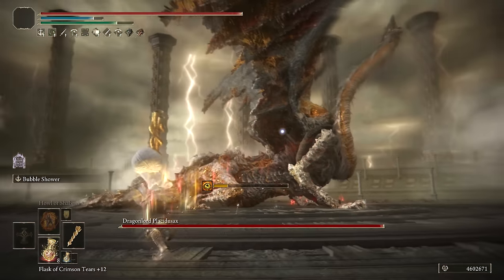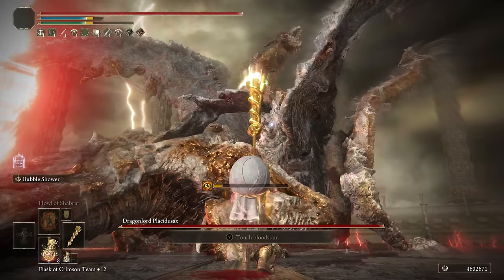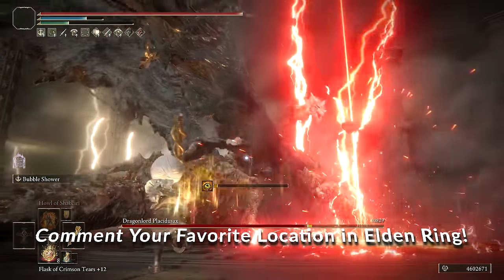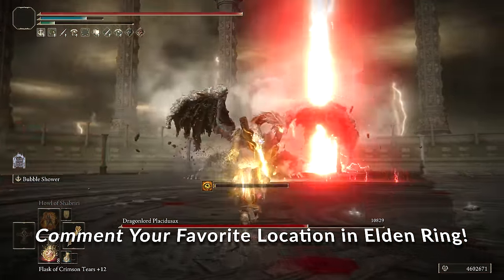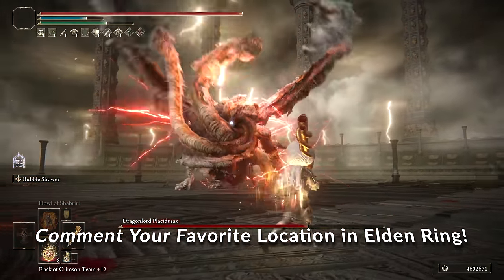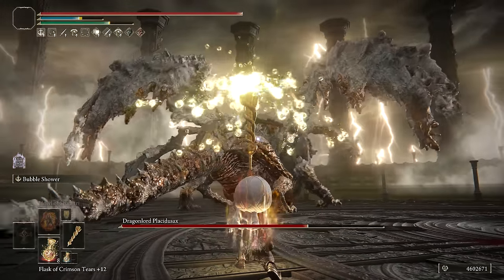At number 20 we have the Envoy's Longhorn, an incredible holy weapon that is the Dragon Destroyer. This is one of my favorite weapons in the game, and the Ash of War scales purely with your Faith stat. The only reason this is at 20 is due to holy being so resisted in the endgame. This is one of the most fun weapons that Elden Ring has to offer.